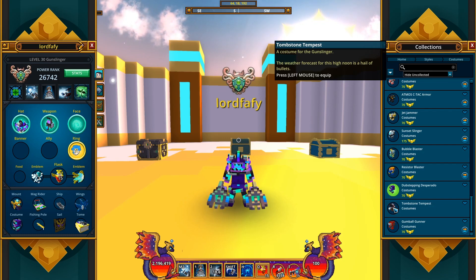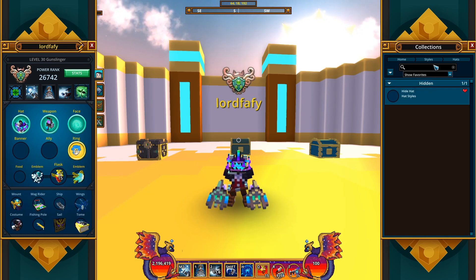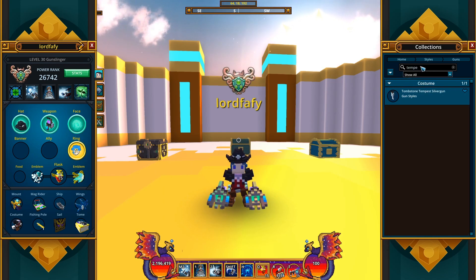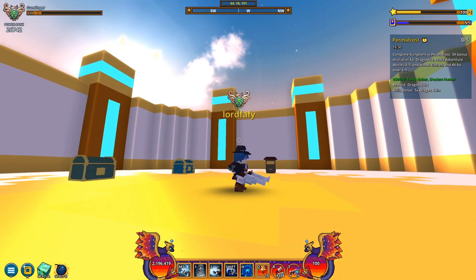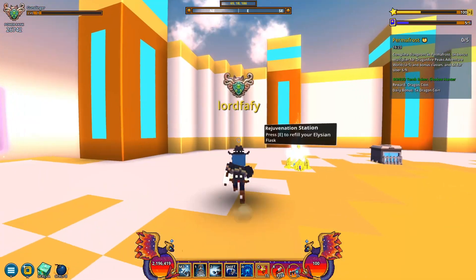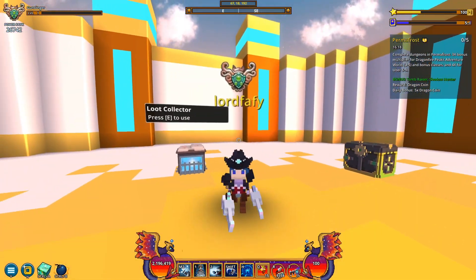Hail of bullets it is — hat, Tempest, there you go. Weapon, show all, Tempest — and I think that is it. Yeah, this is it right here. It's actually got revolvers — how nice, interesting. So it's a cowboy-themed costume. I think this is the first time I'm actually seeing it; I was under the impression I knew it, but no.